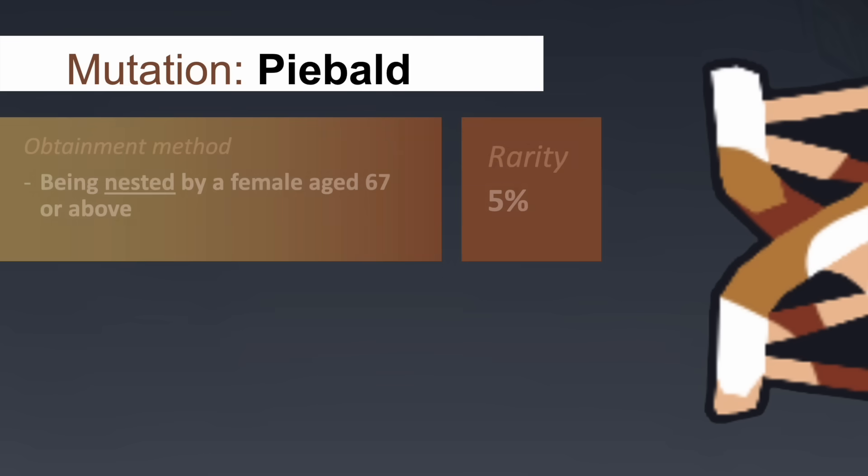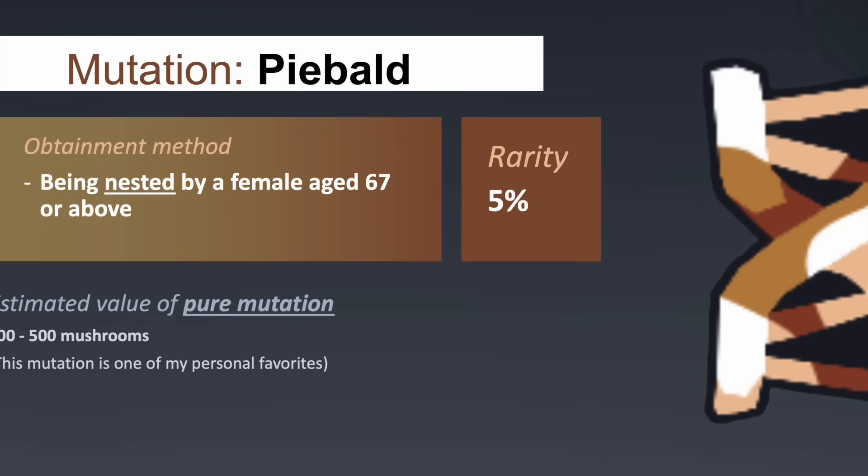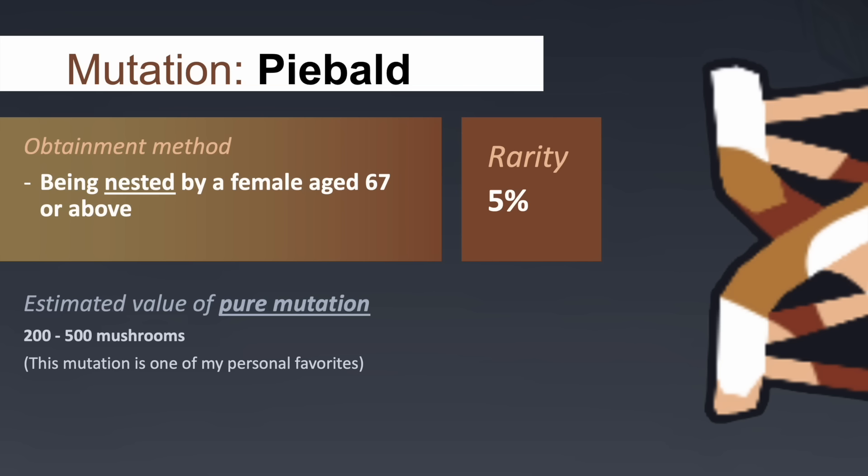The pied mutation, which can also be known as the piebald mutation, affects a creature by changing its original colour to instead showcase patches of orange, brown and white. This mutation creates a contrasting palette that rivals that of the leucistic mutation, as its orange and browns are much deeper in colour. On top of that, and quite curiously enough, the eyes of creatures affected by the pied mutation possess a cyan blue colour.